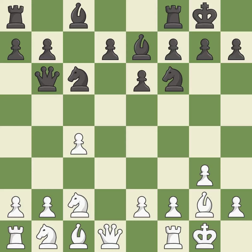Castling gets the king to a safer square, out of the center of the board, while also developing a rook. Castling to the same side of the board as the opponent avoids some of the attacking associated with opposite-side castling — it is good.